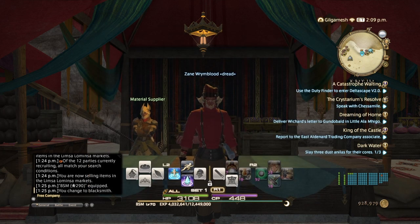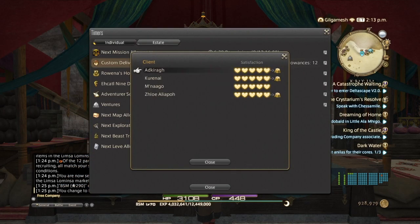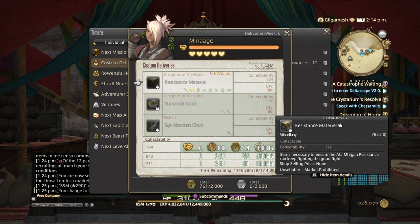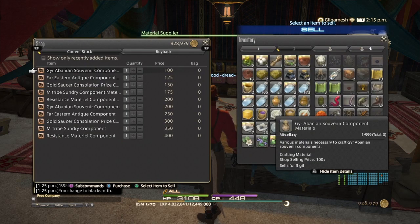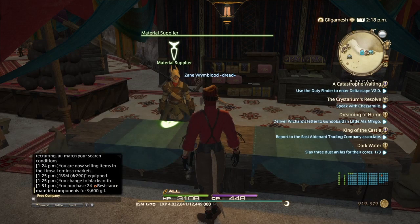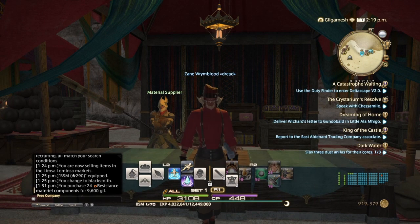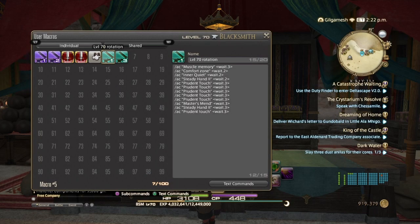I highly recommend getting your Blacksmith to level 71, so use your custom delivery bonus on your Blacksmith first. Monago here requires me to make 6 resistance materials. Go to the Matera Supplier in the Reach and you want 24. That's how you make 6. The rotation you can use to make these custom deliveries is the same one used to make the level 70 set.